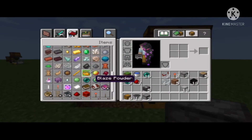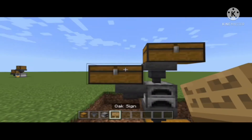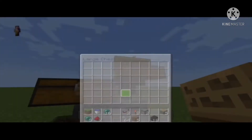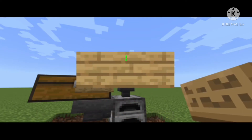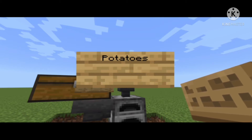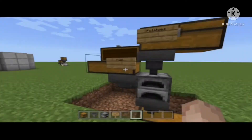I'm just going to label it for a second. I'm going to go into signs and label this one 'fuel' right here. And then I'm going to label this next one 'potatoes,' because it works with potatoes. So you put your fuel in that chest and your potatoes in that chest.